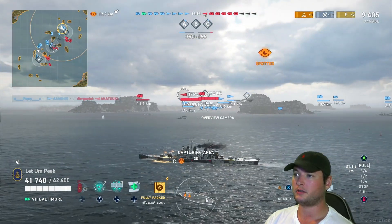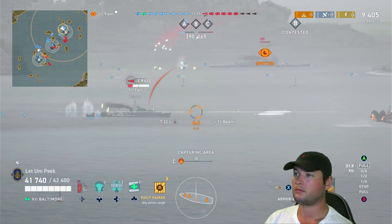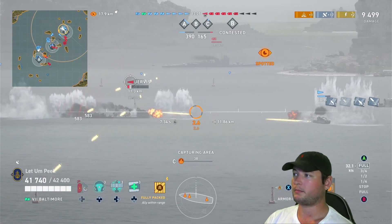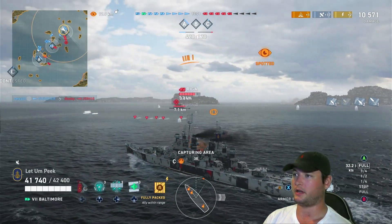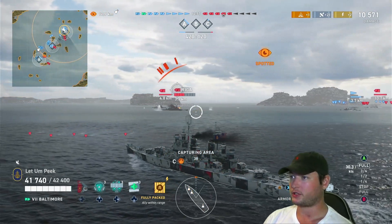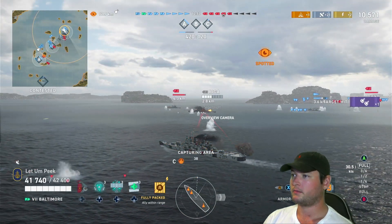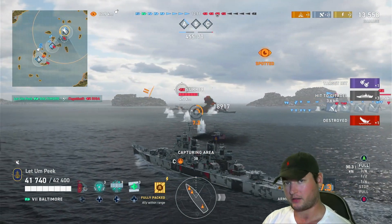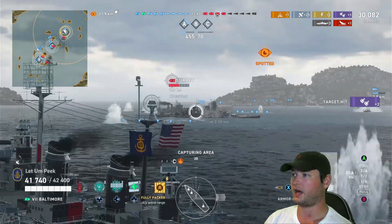Let's fire AP at range at the destroyer. Nice tight salvo — we actually got a pen and two overpens. Now we have AP loaded for this Riga, remembering our angles — citadels. Same thing on the Surrey, although there's a dead ship in the way, which is unfortunate.